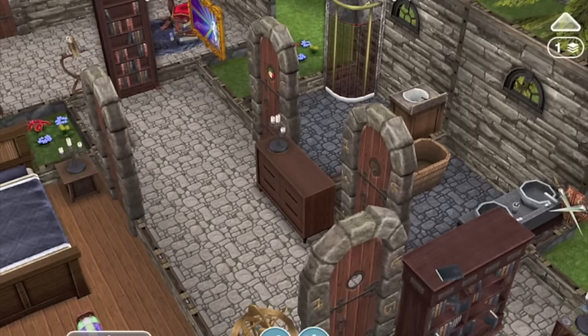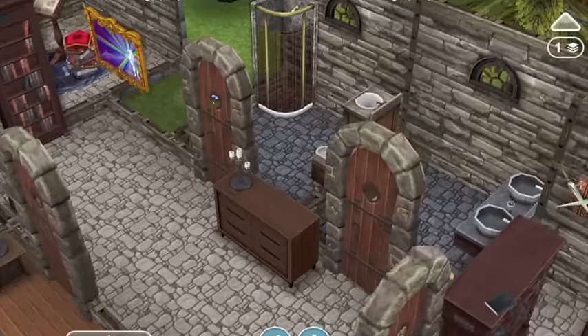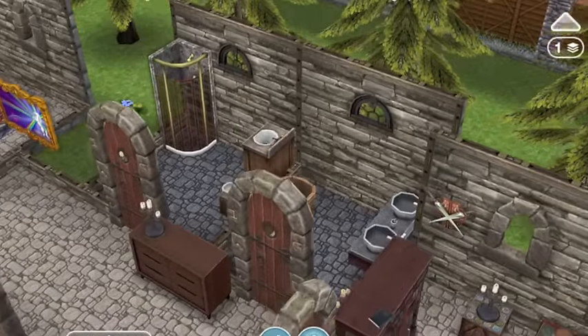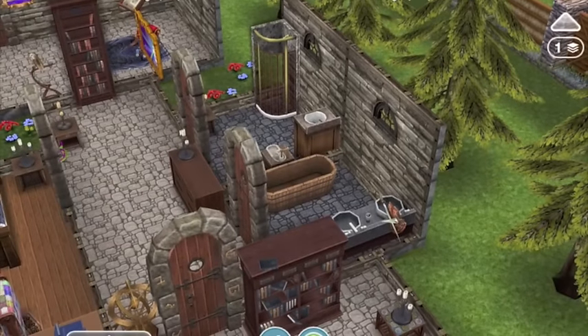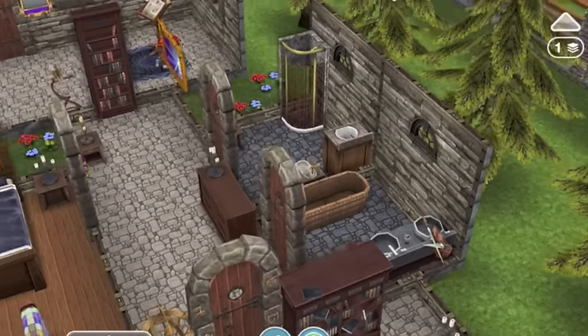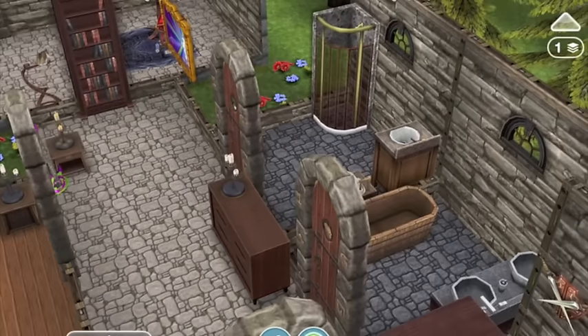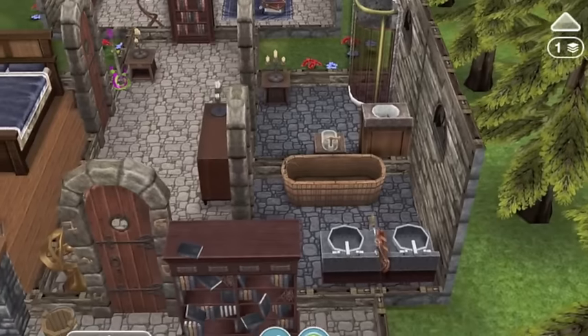Going through the back, this is actually one of my earlier designs — very very early. There are two bathrooms because I had no idea what to do with the second room. I should probably revisit this as a cottage now that I'm a more seasoned builder on Sims Freeplay. One bathroom is just a generic shower, toilet setup, and the other was probably for having a soak in the bath.